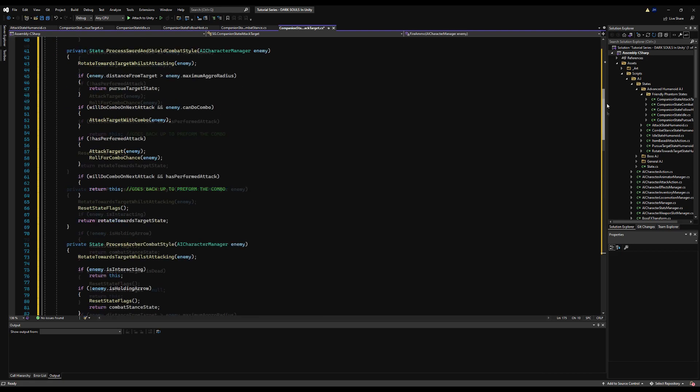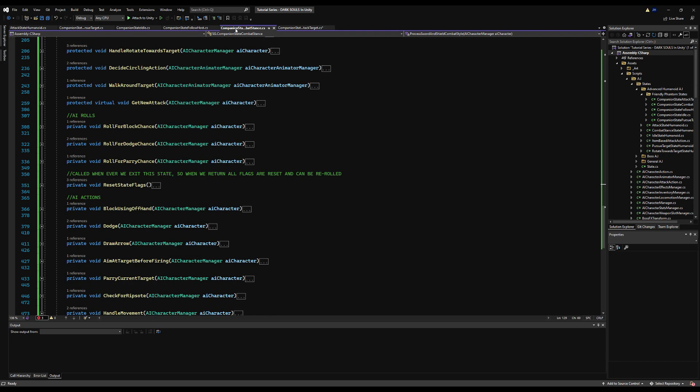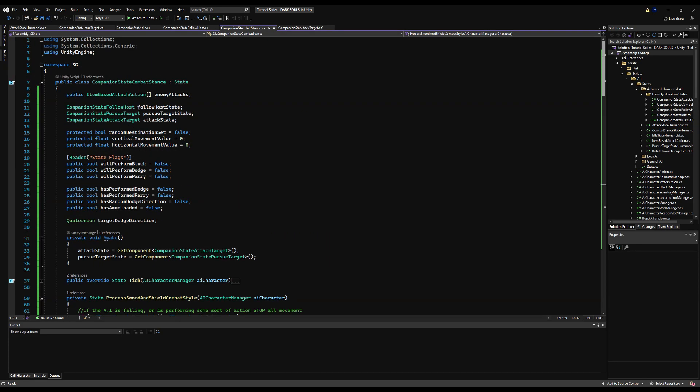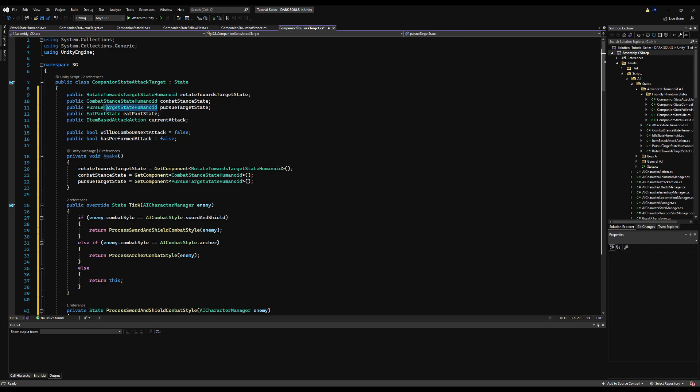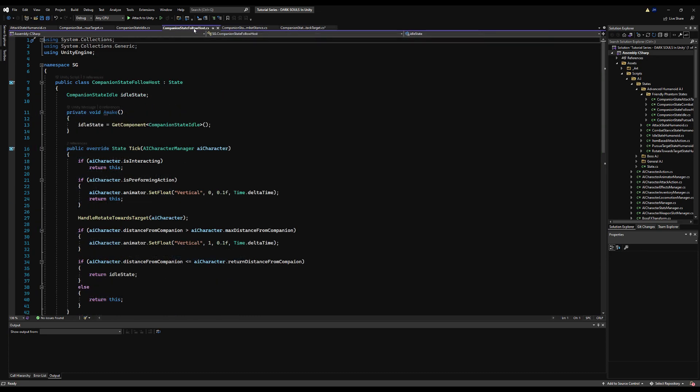We'll do the distance check on the combat stance state and the idle state. We need to change everything that says 'humanoid' to 'companion', so grab all the variables and paste them right here. You can keep the name the same, just change the type, and that won't give you any errors because the logic is identical and all the variable names are the same.